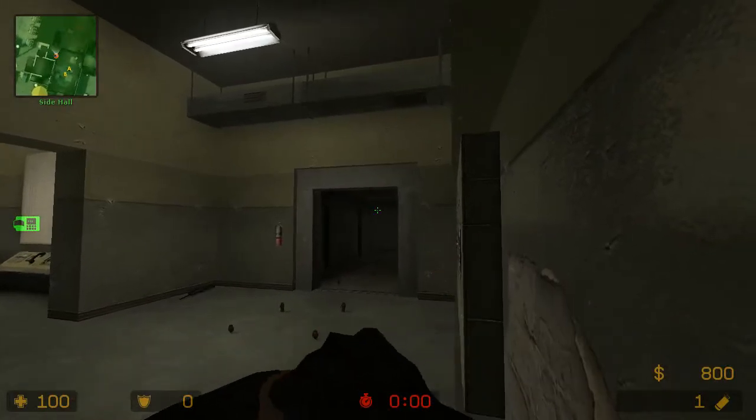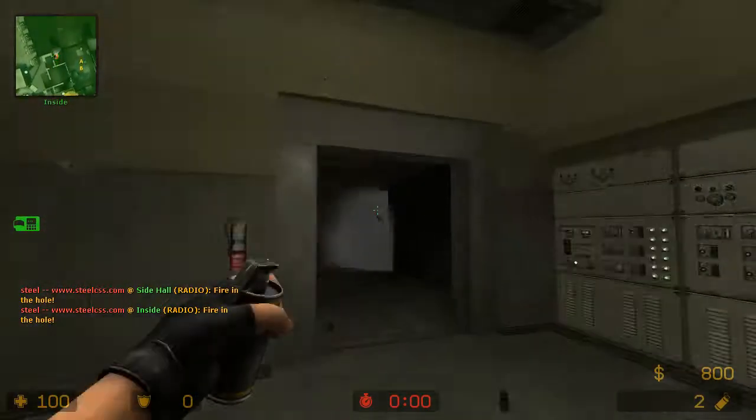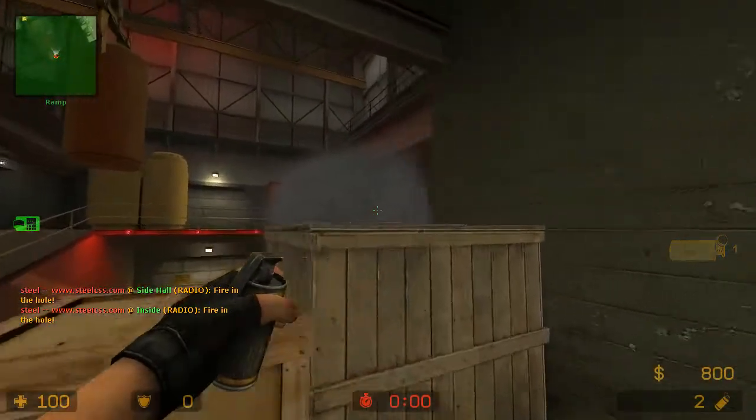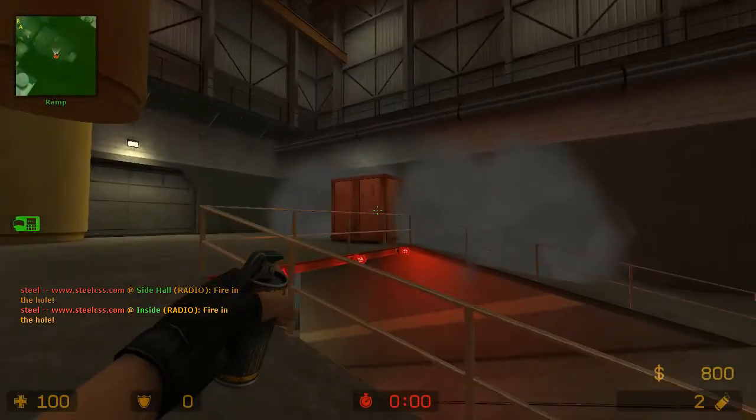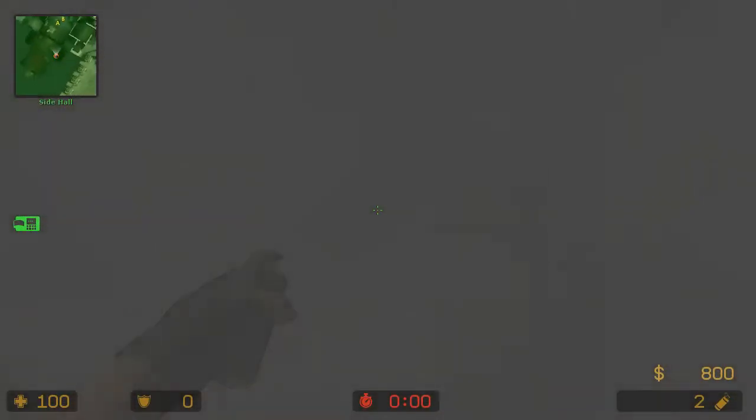Together the smokes will look like this. The counter-terrorist team will not be able to see into you at all, while it still lets you navigate inside the Turnpike and get yourselves out safely.